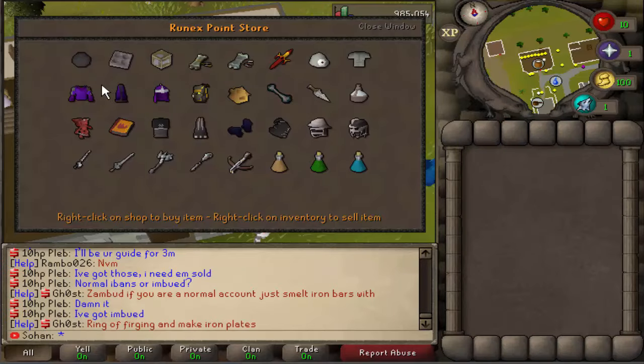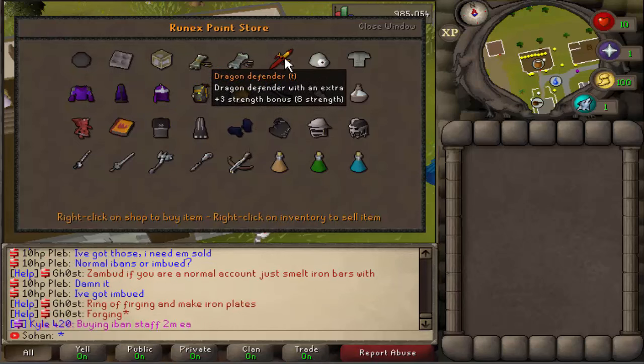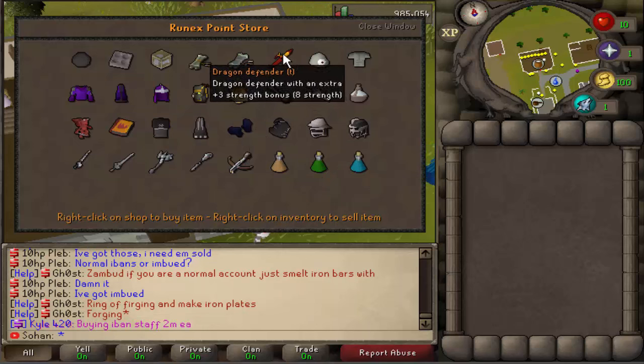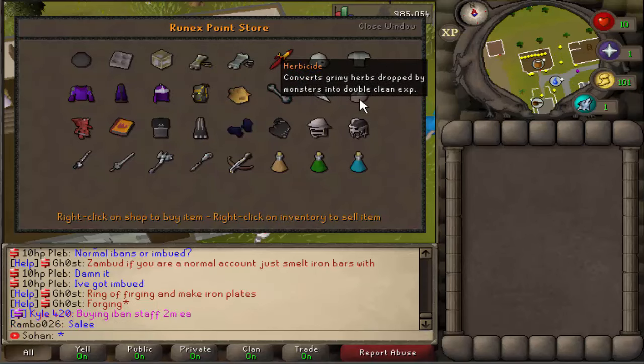With your Runex points, you can actually buy quite a lot of stuff, including a Dwarf Cannon set, the Rigour and Augury prayers, Void, Chaotix, and loads of really cool stuff. There's a Trimmed Dragon Defender which gives an extra strength bonus, and an Ava's Accumulator which gives double the stats of a normal Ava's Accumulator. They actually have some really cool stuff in here.